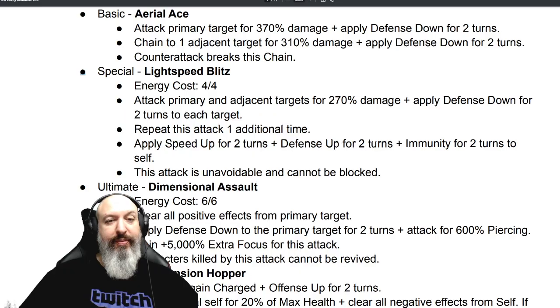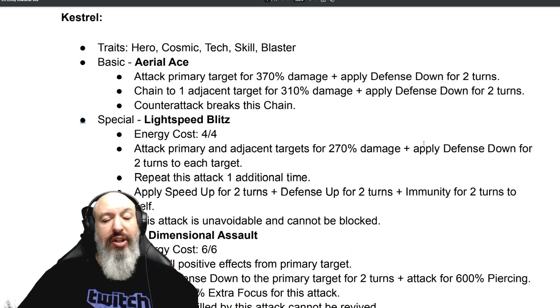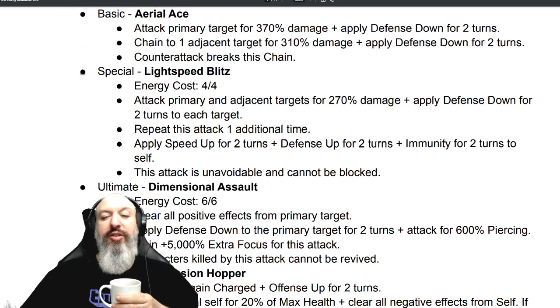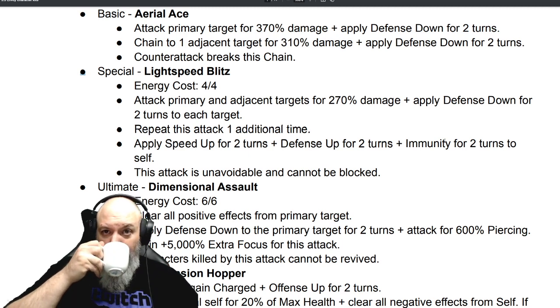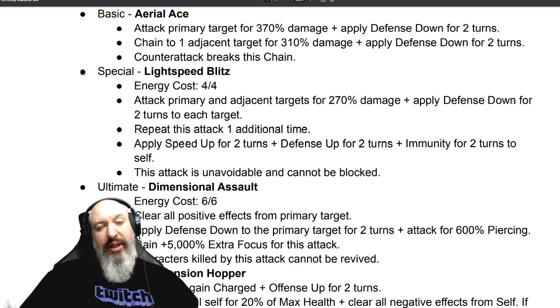You're going to be asking yourself a few questions. Can I use her in the doom raid? And the answer is, oh boy, yes you can. Knowing her high damage, you're going to look at these abilities — they're crazy amounts of damage overall, but tech and skill. This means she is a solution for both the tech and skill lanes that have been a struggle for some of us. She's on par with our good friend Silver Surfer. 270% damage plus five defense down for two turns to each target, then repeat this attack one additional time. Apply speed up for two turns, defense up, and immunity to self.